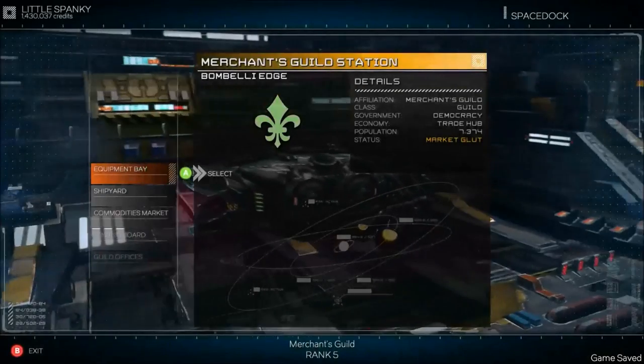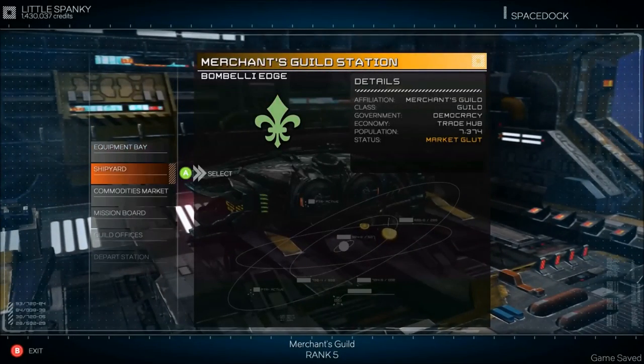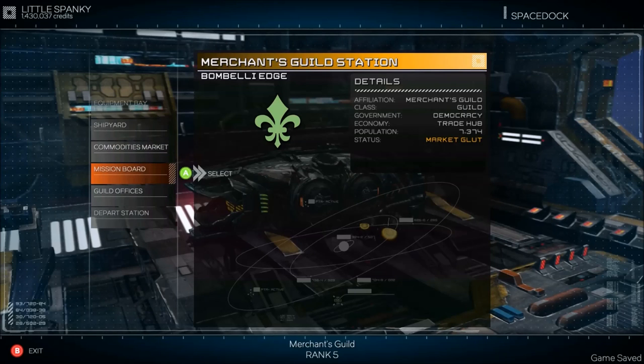Things you want to keep in mind when you trade: every single station you go to, you want to go to the bartender and ask him about what's going on, if he knows anything. I'm sure we'll hit a mission and I'll show you when we get to a different one.